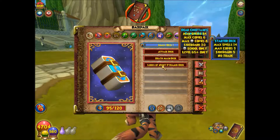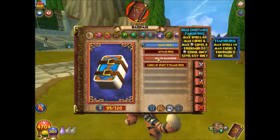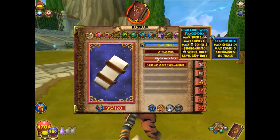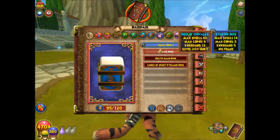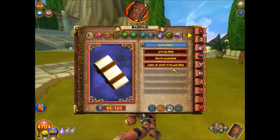So when you go into your decks, they will be renamed right here. And when you scroll over them, the original name and all their spells and stuff will still be there. It's only in your backpack section, when you equip them, that your chosen name will be shown.